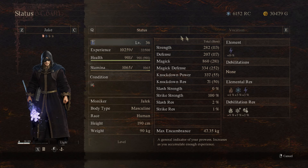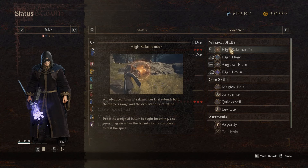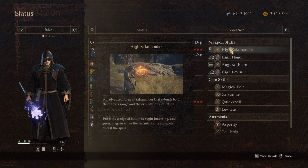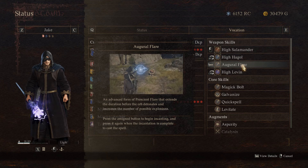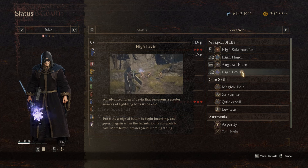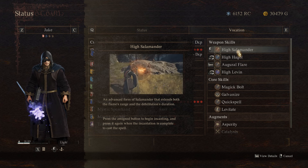We're going to look at different statuses to see what our vocation is, our different abilities, as well as our augments. For the weapon skills, I do run High Salamander, High Hogel, Agorral Flare, and High Leaven. If you don't have these upgraded yet, you will eventually get there. These cover all the elements and are my favorites.